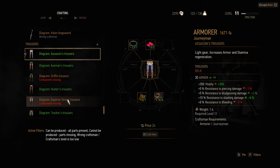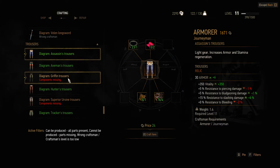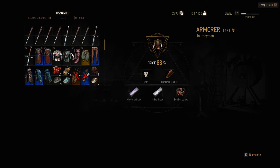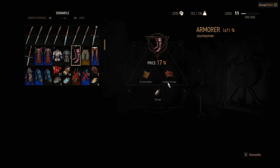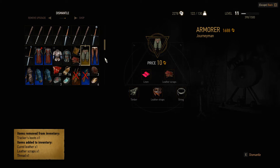But we will shortly. Assassin's trousers give six more, Griffin trousers give seven more - yeah, the Griffin trousers are better. How about you dismantle something? Like the tracker boots - that'll give me leather scraps, sorry.